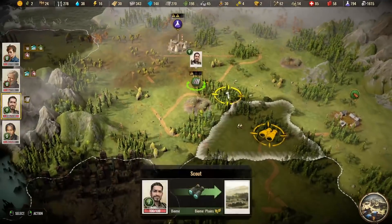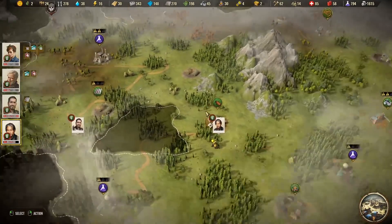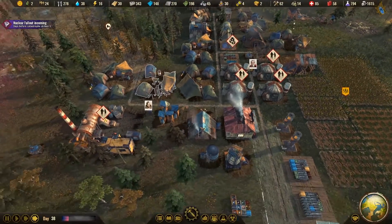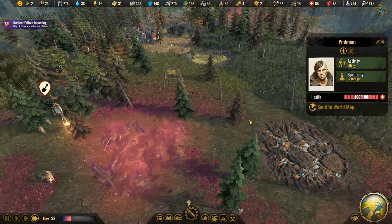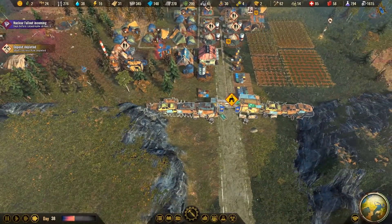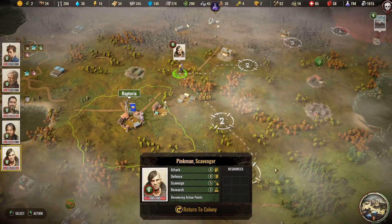That clears all that out. Let's keep scouting south. All the research we would ever need is pretty much down here now. We'll probably go to that 600-research source first, and also have the Doc do some research while he's here. We got Pinkman here — I wish I could put him on auto-clear. We'll just do that with our guards now. Let's send him to the world map to repair the gate and then go clear some bandit camps in the east.